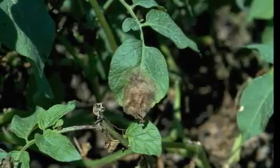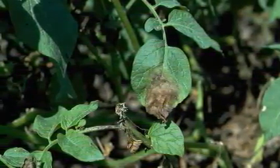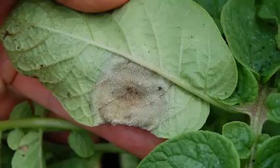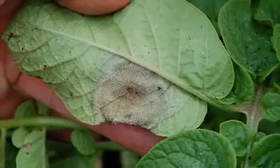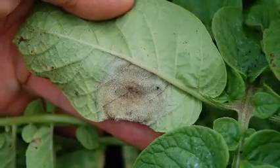Blighted areas first appear as faded green patches which soon turn to brownish-black lesions. The lower side of the leaf shows whitish or grayish mold growth on the lesions.